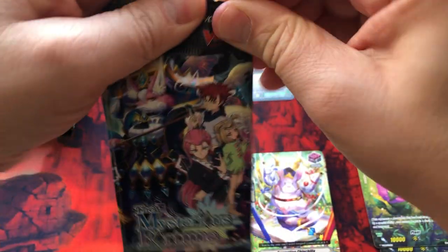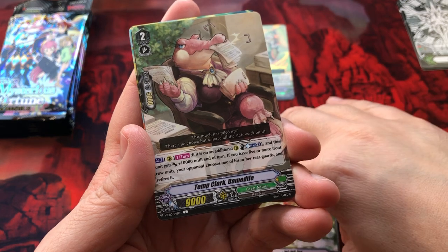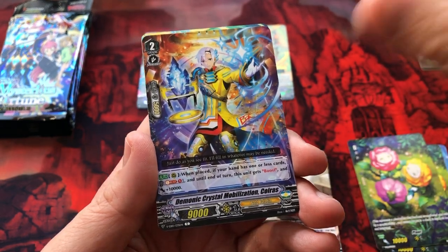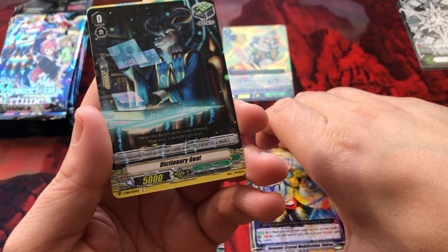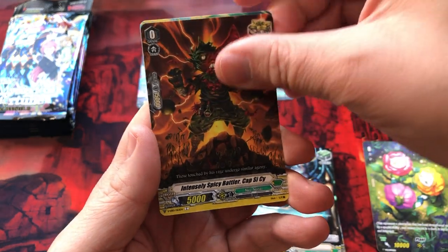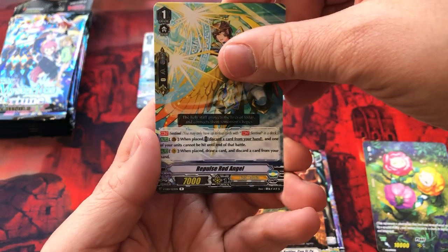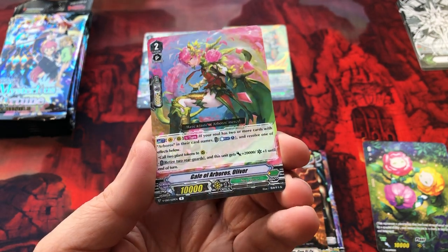Let's keep cracking — can we pull something crazy? I hope so. Well, I guess that triple rare was already great. Dictionary Goat, Spicy Battler, and our rare: Ripples Rod Angel — love the foiling. And we've got another rare: Gale of Arboros, Oliver. Very cool foiling.